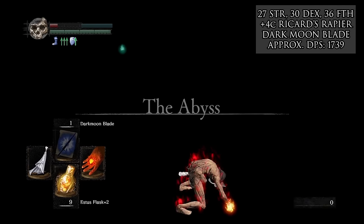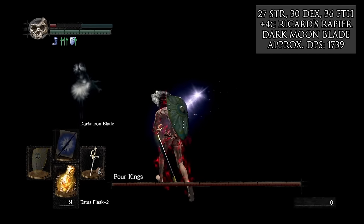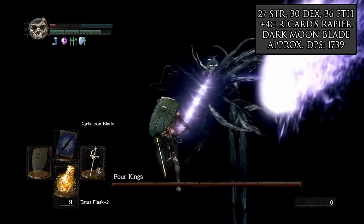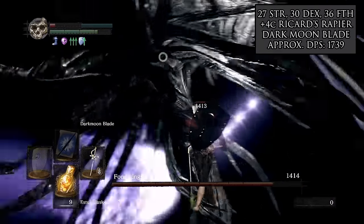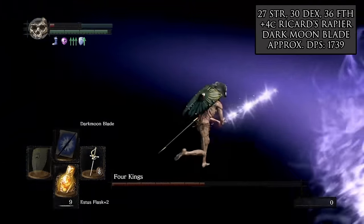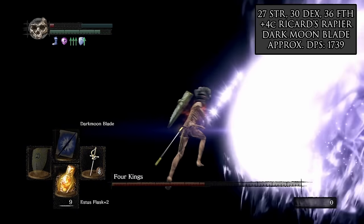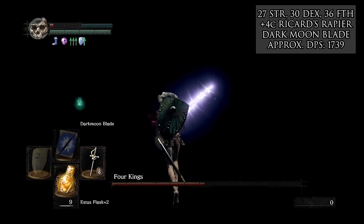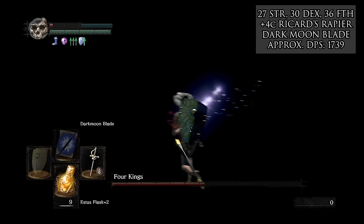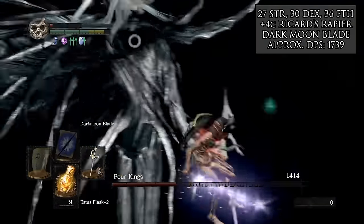With the Covenant of Artorias in hand, we go down to take on the Four Kings. This fight is pretty RNG, and we have to make sure that for at least one of the kings we hit an R2 by itself without the follow-up, which will allow us to get the second combo — lightning quick and doing four total hits of damage. Thanks to the magic buff, the total damage output climbs to crazy levels. We actually whiff our first R2 on the first king and kill him with the second. For the second king, we land the final crushing blow with the four-hit combo while he's still in his death animation, getting the Four Kings down while only seeing two of them appear in the Abyss.